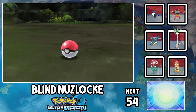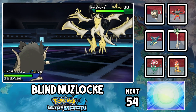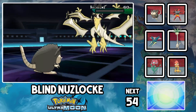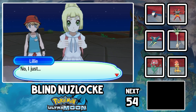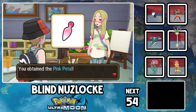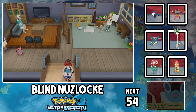We caught an Alolan Raticate a while ago in the Verdant Cavern, and this thing learns Endeavor, which brings your opponent's HP to the same as yours. In combination with a Focus Sash to bring Necrozma to 1 HP, and a priority move in Sucker Punch, that's an easy win. How does it feel to get rolled by a Raticate? We just saved 2 worlds, so obviously I'm feeling pretty good. Let's change that. Mina's Trial is new in this game, and it's pretty fucking tough. You need to fight all the captains on all the islands to get flower petals. We have almost no room in the level cap, and 6 tough fights with no calcs and no info. What could go wrong? A lot.